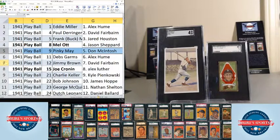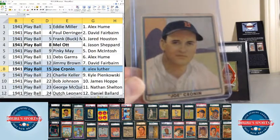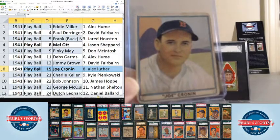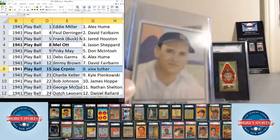We've got quite a few 1941 Play Balls and a few '39s and '40s as well. Number nine, Pinky May, goes to Don McIntosh. Number 11, Deb Garms, goes to Alex Hume. The seventh card in the break, Jimmy Brown, goes to Dave Fairbairn. And number eight, Joe Cronin, goes to Alex Luther. Love the artwork on these sets — nice pastel colors, really cool cards.